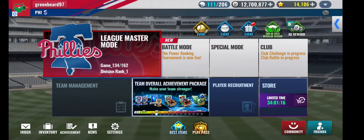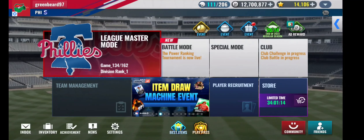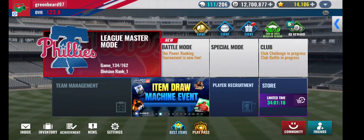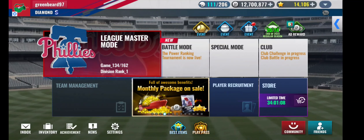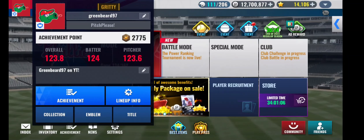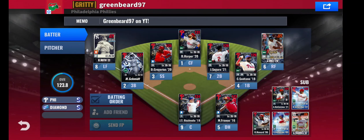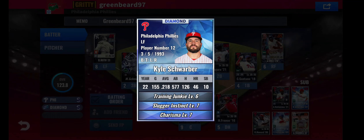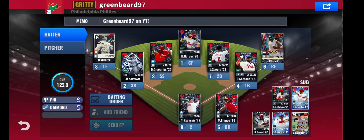Hey everyone, Greenbeard here. Welcome back to another MLB 9 Innings 23 video on my channel. We're back with the Phillies team today, and we have enough Black Diamond pieces to take Kyle Schwarber Black Diamond today, because ideally I'd like to get him a legend set sooner rather than later and be able to swap him in over Babe Ruth.